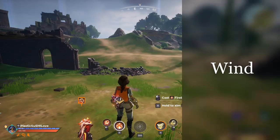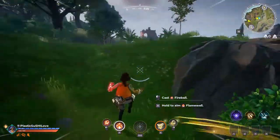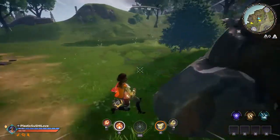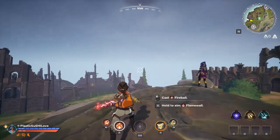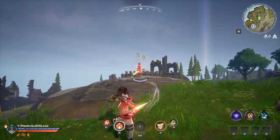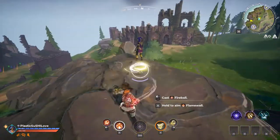Last up is the wind gauntlet. You may notice I've changed classes — I was wind before, now I'm fire. This is because certain classes make your left-hand gauntlet do different things, and class levels also affect what your skills do. But for this video we're just covering the right-hand gauntlet. The spell for wind gauntlet is called Wind Shear — it's a very fast rapid-fire auto attack.